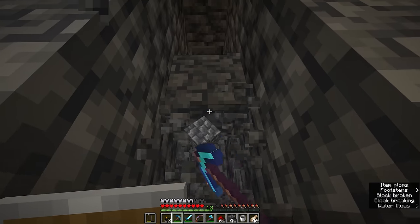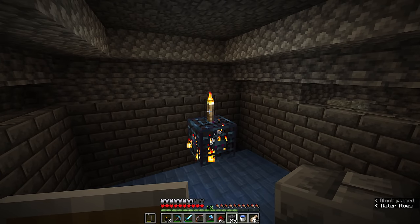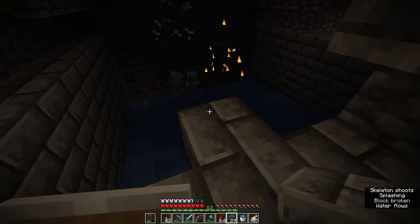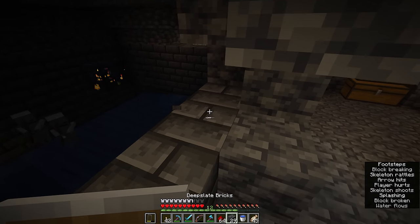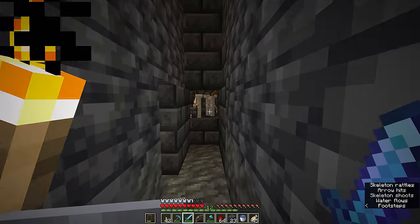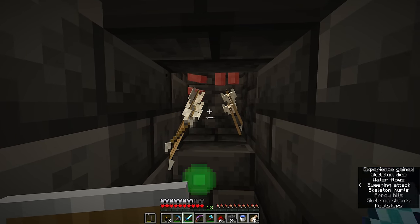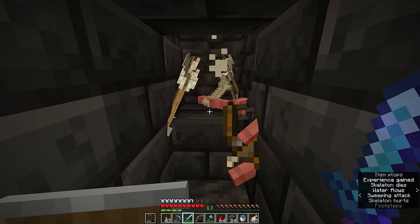We're going to make sure we have easy access to that area from one of the caves nearby. Then with the walls around here built up to an adequate height, we can remove any light from the center of the spawner. The skeletons will drop down into this area, and we can simply attack them with a sword a couple of times until they die and drop their experience.